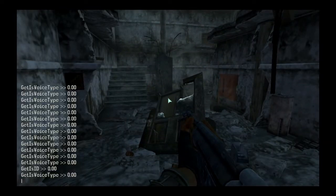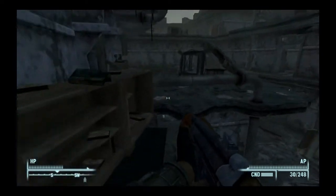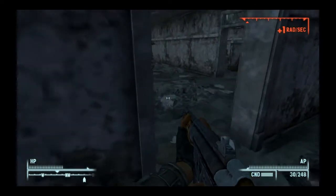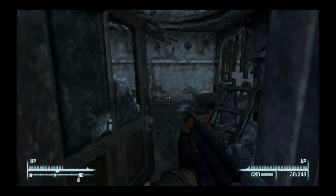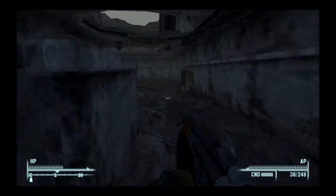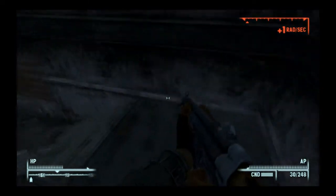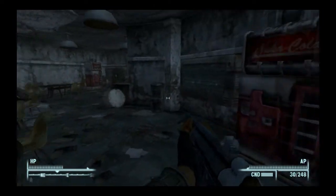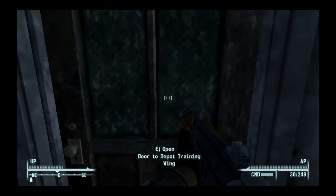Make a left. Make a right to open this door. Make a left, go down this hallway. Go down these stairs. Go straight. You'll find this door that leads to the Depot Training Wing. Go in there.